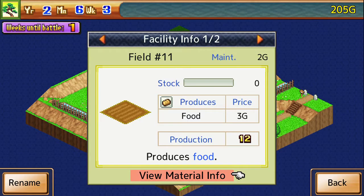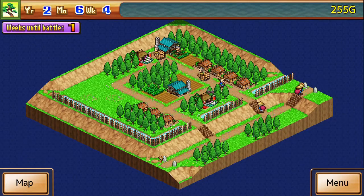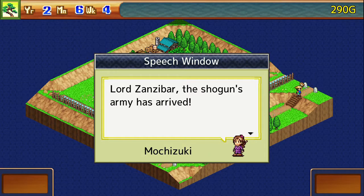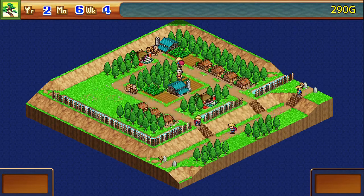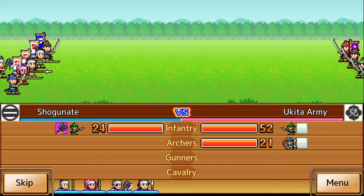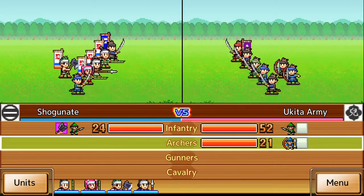For now, our remaining villagers can keep doing what they're doing. We will turn sales off on our fields — we only have three villagers right now and I don't want to run out of all our fields super quick. Battle should be starting. Lord Zanzibar, the Shogun's army has arrived. Our whole 24 strength with our units here.